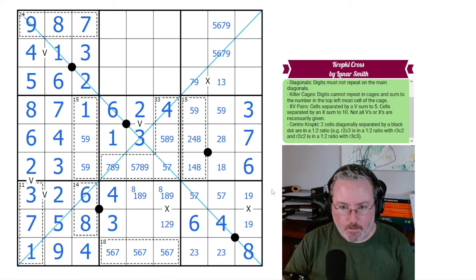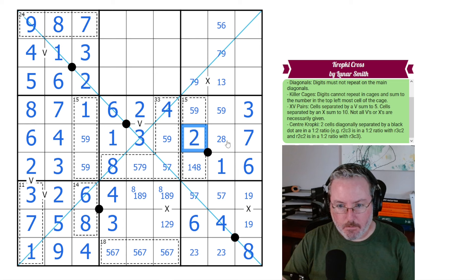We're getting closer. This can't be from 7 or 9. This can't be from 5 or 6 because of the diagonal. We now have a 7-9 pair, which means on the diagonal this can't be 7 or 9, so it is 8. That gives us our 1 here, which means this has to be 2, this has to be 8, this has to be 4.